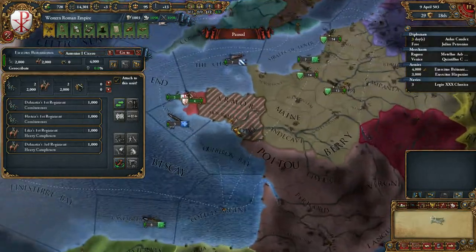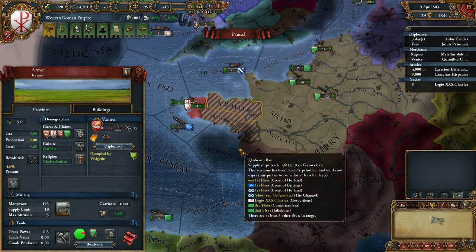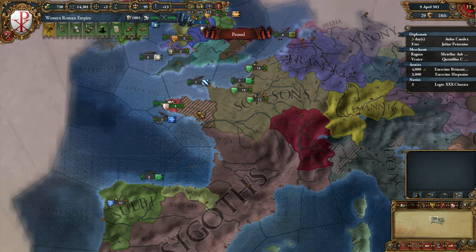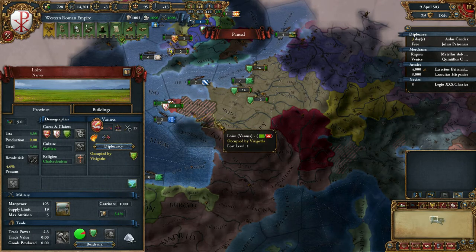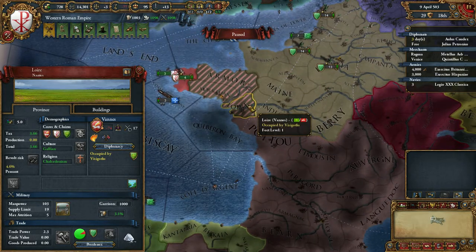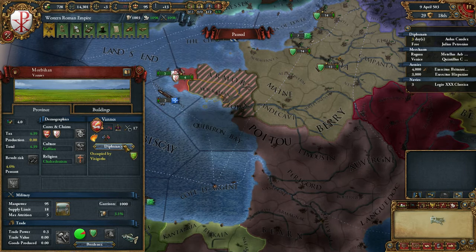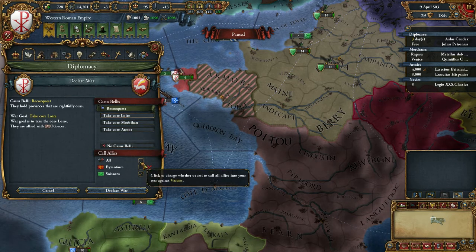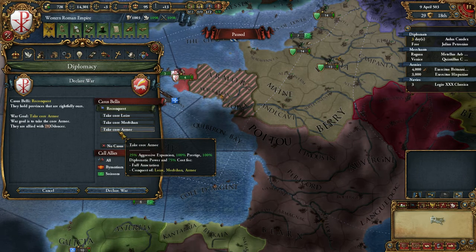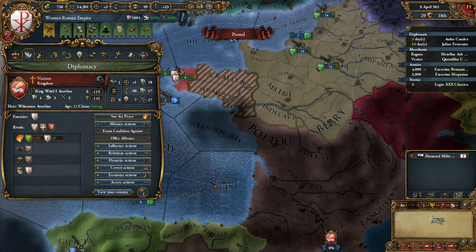We are going to do something strange — we are not going to call in our ally. Of course we don't want them to occupy anything up here, and he is probably not going over here, so it doesn't matter. The Visigoths are probably going to take this province, which — if they only take that one, no problem — but if they take more over here, I'm going to be very disappointed. Let's go on.